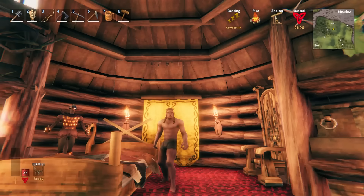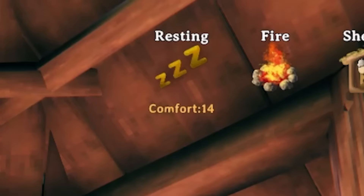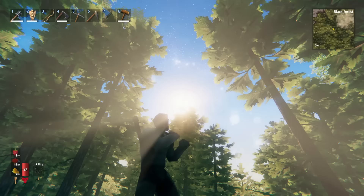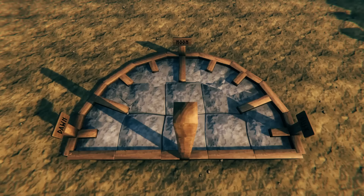Knowing this, you can also use your rested buff to keep track of time after you wake up. It's basically an on-screen clock — if you have a comfort level of 14 then you get exactly 21 minutes of the rested buff, basically a countdown to the day's end, assuming you actually leave the house. The timer won't go down if you spend your day in comfort like some kind of a Viking poser.